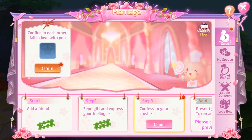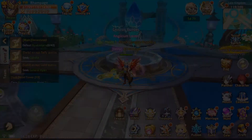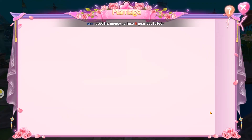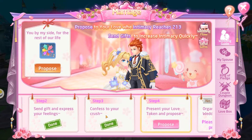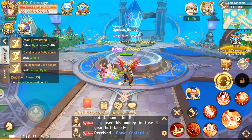We can claim the event gift for that. Going back to Rampage — in the marriage interface we can claim that now. Rampage is also going to show the proposal stage, which is step four. For the proposal stage, you need to propose to your love when your intimacy reaches 213.